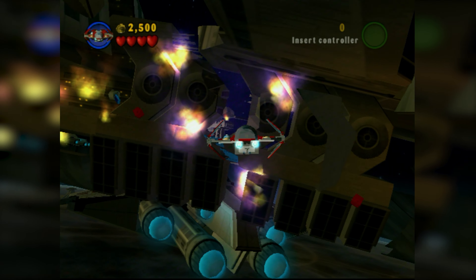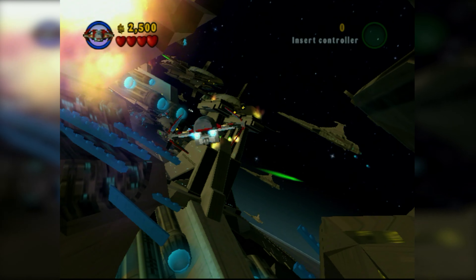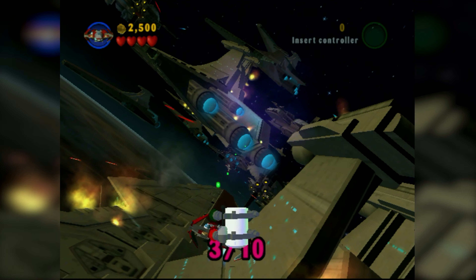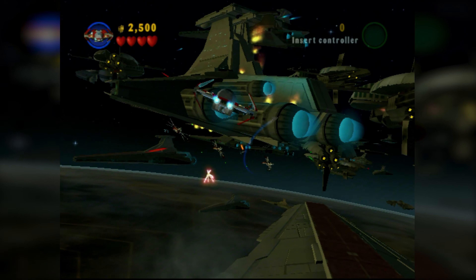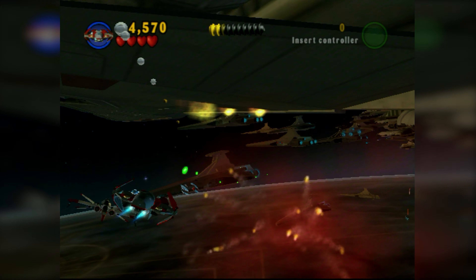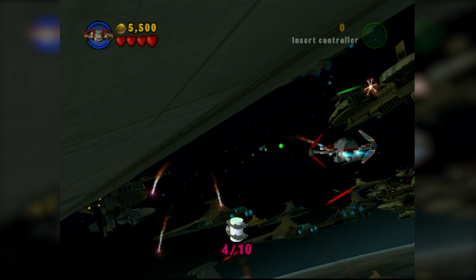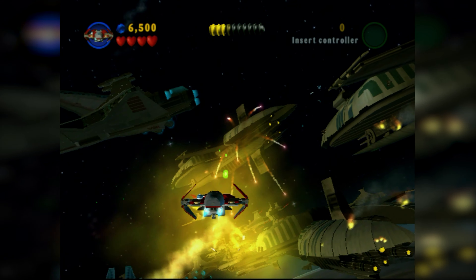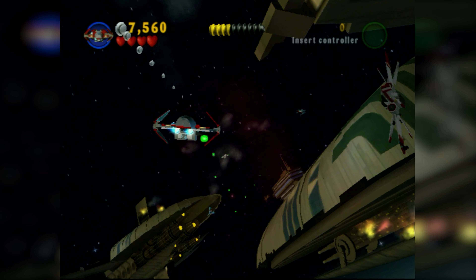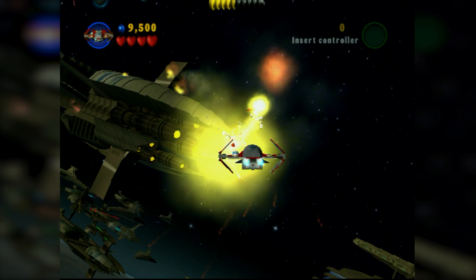There we go — you've got to destroy those five targets to open up this ship so you can fly through it. This is one vehicle level I don't mind. A lot of the vehicle levels in these older LEGO Star Wars games are kind of bad — they're not as fun. But in this game, this particular level is not bad because it's all on rails. You don't really control where you're going for the most part. Basically you just keep spamming the shoot button and you'll be good to go.